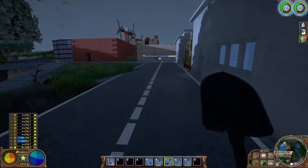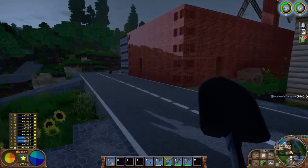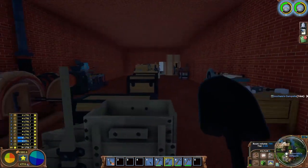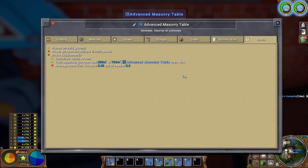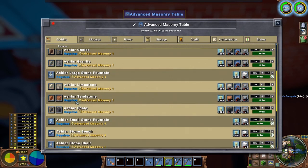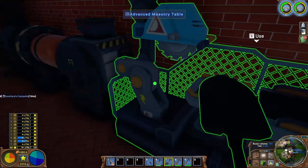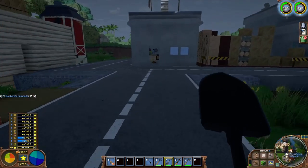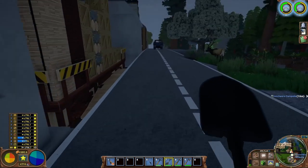We'll make some of these fancy building materials and see how they look — just so people can see. I'm not the greatest builder; I'm function over form, not form over function. We'll make some fancy furniture and some fancy blocks to see how they look. After that, all we really have left to do is shoot down the meteor. That might happen today or in the next episode, but we'll probably get started on it today.